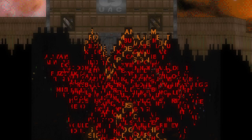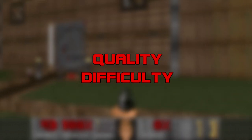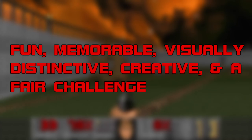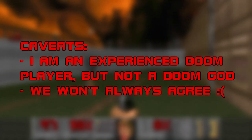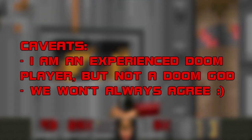Without further ado, here's how the show works. Every map gets one grade for quality and one for difficulty. Quality grades go from A to F. Grade A levels are fun, memorable, visually distinctive, creative, and a fair challenge. We grade difficulty from X to E — X for extreme, E for easy, A through D in between. Keep in mind, my idea of a great map is probably not the same as yours, but that's okay. Disagreeing is part of the fun, after all.